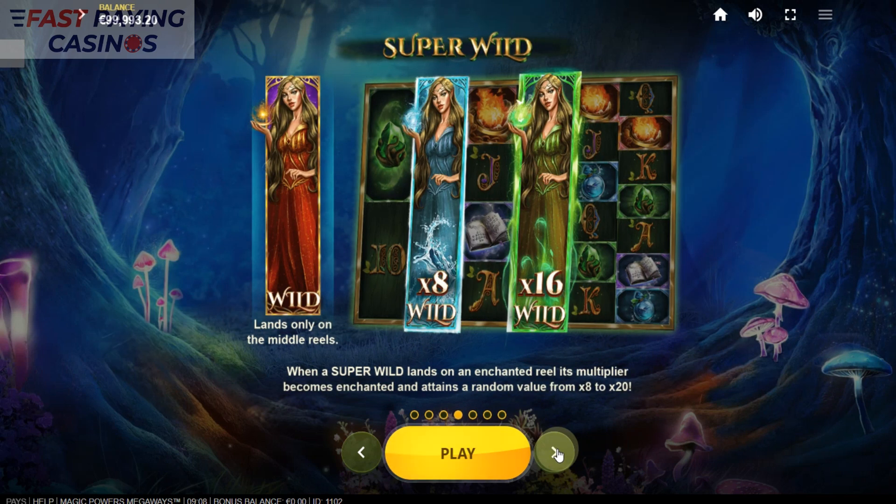Super wilds land only on the middle reels - that's the character wilds, red, green, blue etc. When a super wild lands it fills a full reel, and you get from 8 to 20x multiplier on it.